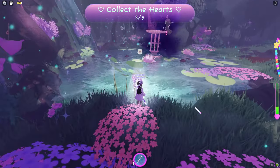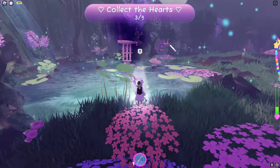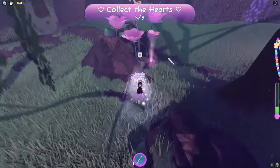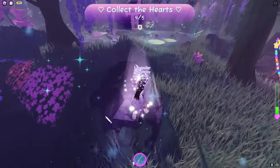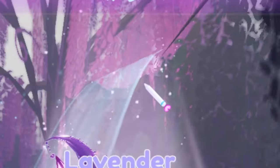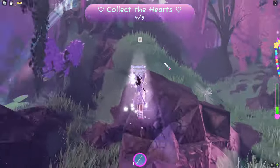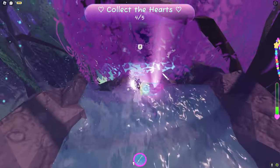From here go towards those pink flowers over there - not the near ones but those farther ones - and the next heart will be there. For the last heart, return back towards the pond and the last one will be right there on the waterfall. I recommend walking up the waterfall along the side of the mountain as that's the easiest route, and there will be the last heart.